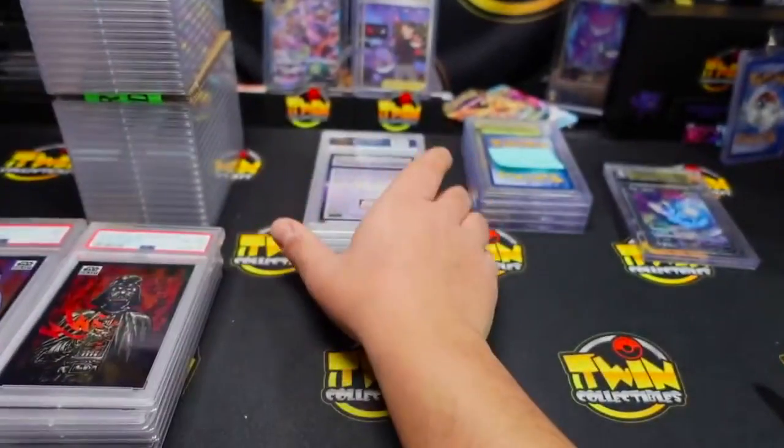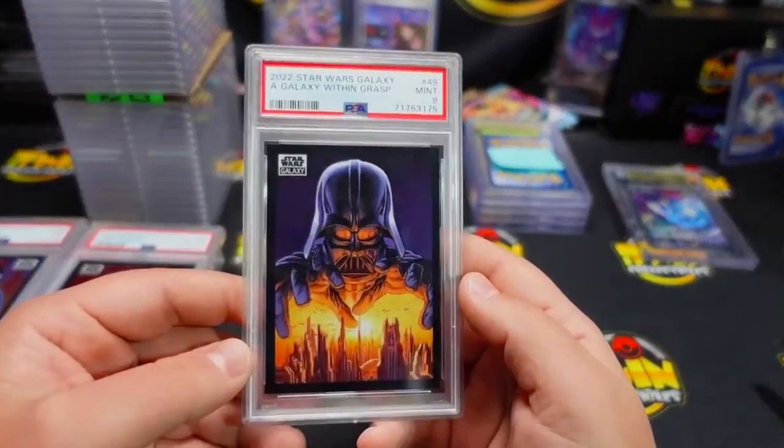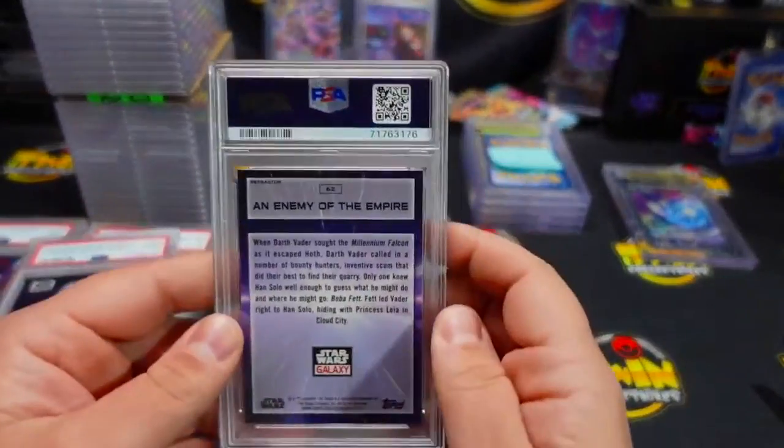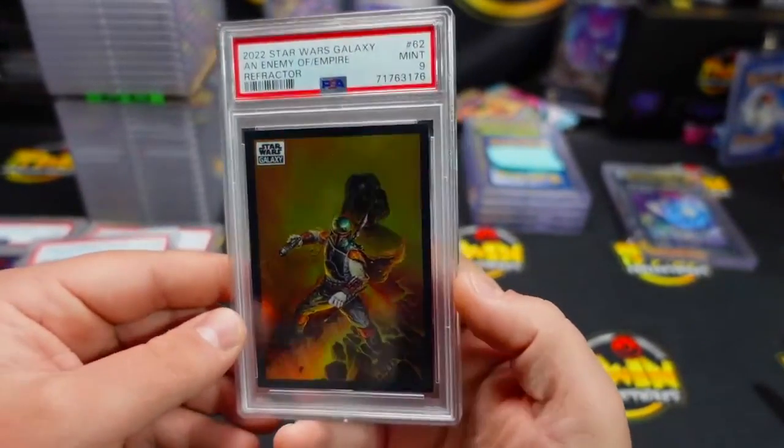We have Lack of Faith — got the PSA8. Not many tens in this submission, guys, and some of this stuff they didn't even grade. We have a nine on this one — Galaxy Within Grabs, so cool. Enemy of the Empire got a nine — this is a really cool card too.